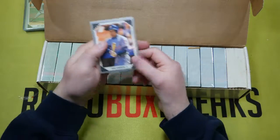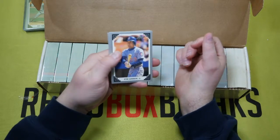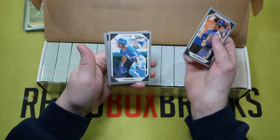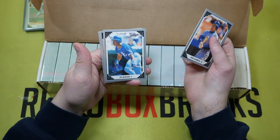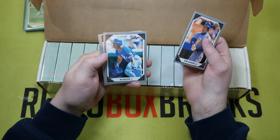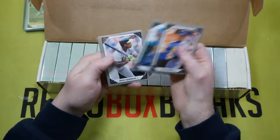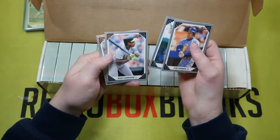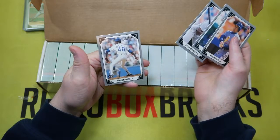Now we have two more cards to take a look at. Bo Jackson — there we go, that is an awesome card to get. I get excited every time I see that card. Got one more in there — Rickey Henderson. So three out of four on that box. Not too bad at all.